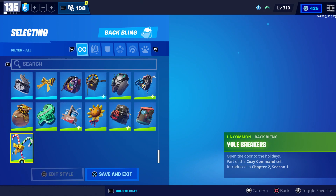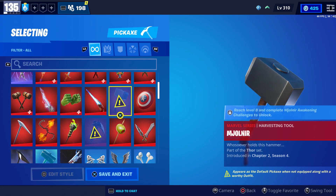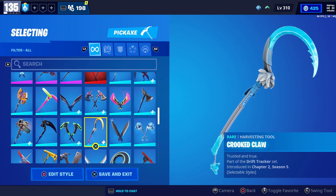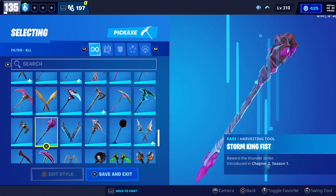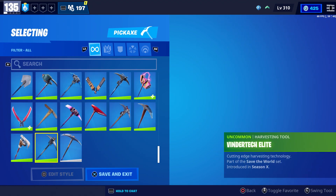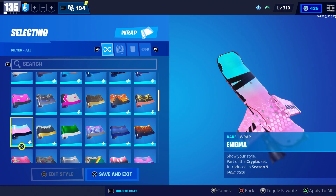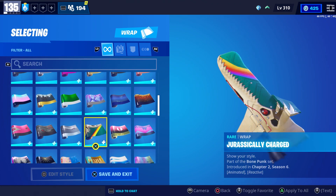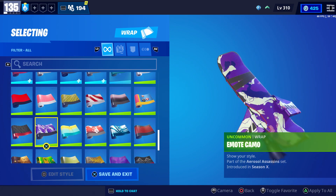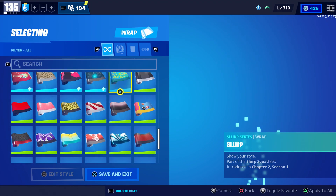Those are all of my back blings. Same thing with pickaxes — I'm not going to scroll over them. I don't really have that many pickaxes anyway. Let me know in the comments what your favorite pickaxe is. I think the one I use the most is the storm king fist — I was able to get that one from the VR item shop when horde bash limited time mode was available. Those are all of my pickaxes. Same thing with wraps — I'm not going to scroll over each of these. I think the one I use the most is the enigma, because I use that with tropical punch Zoe and power base penny. I also use rainbow rodeo a lot. Let me know which wraps you all use the most.